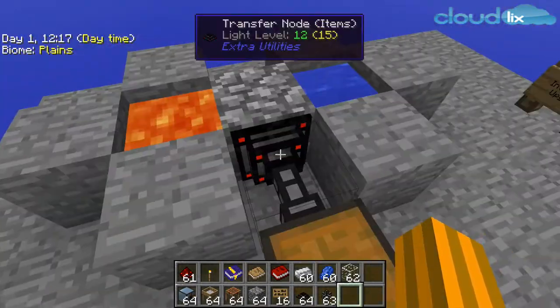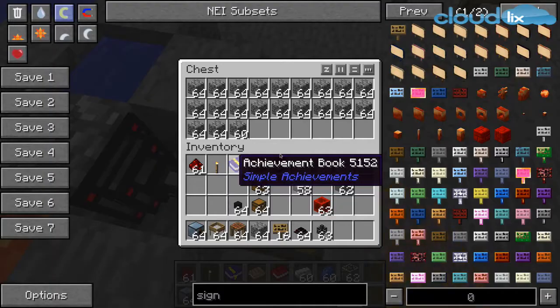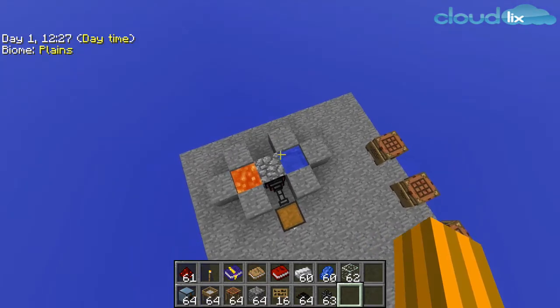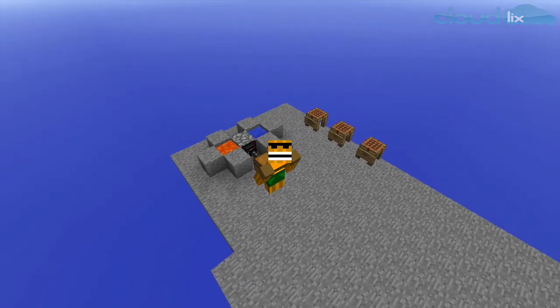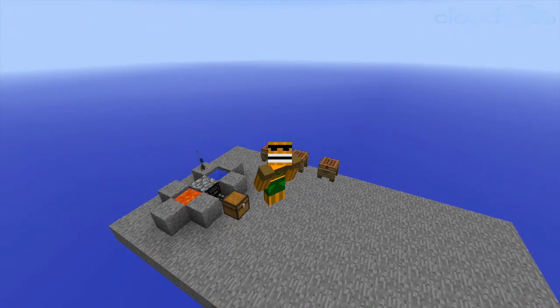Open your transfer node, put in the world interaction upgrade, and your automatic cobblestone generator farm is perfectly working. Thanks for watching. This was Ignace from the channel MindMechMisc and a quick tutorial. See you next time.